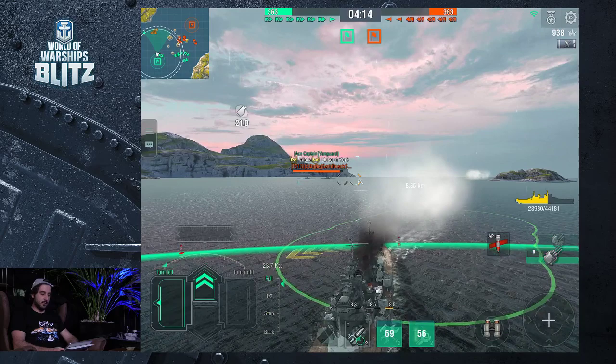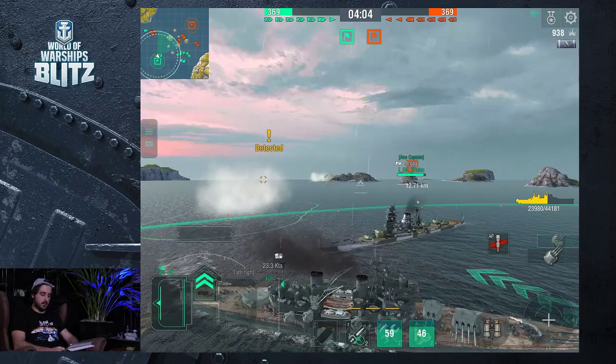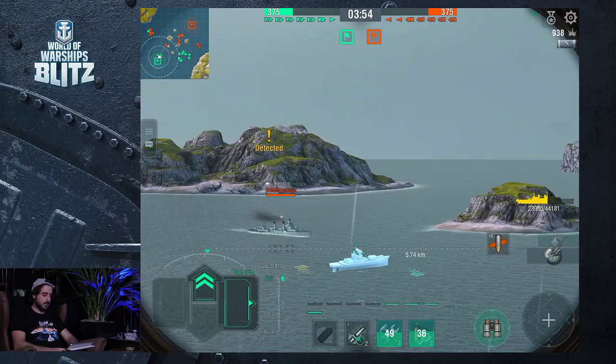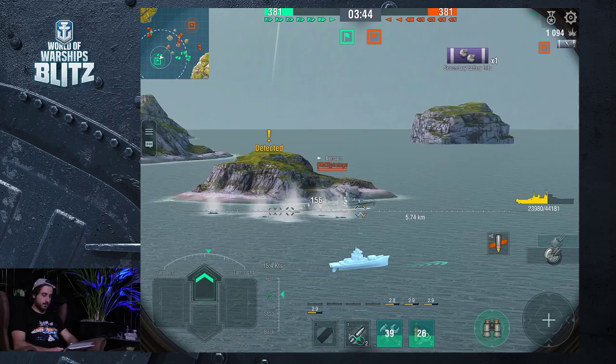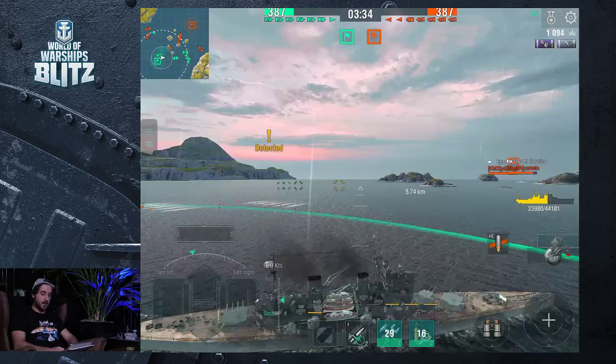A teammate has taken the battering for me, which is a good thing — we share the damage, we're in this together. I feel like there's a pesky destroyer coming and there are no other cruisers around us, so we're in a bit of trouble here. I'm going to see if I can do a bit of damage there. 156 damage — that guy's fleeing. He knows I mean business. There's quite a lot of enemies coming that way — I feel like we're outnumbered quite a bit because everybody's bunching over here.